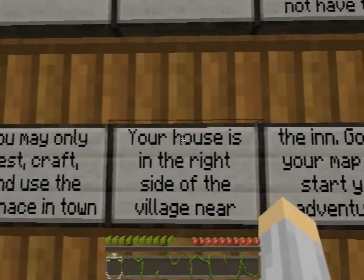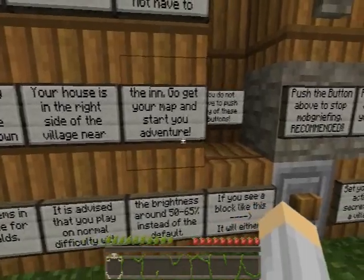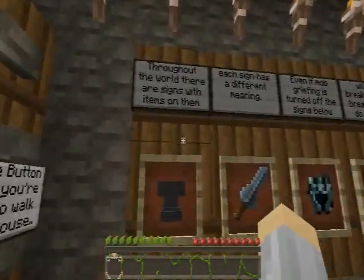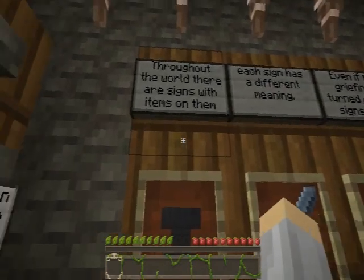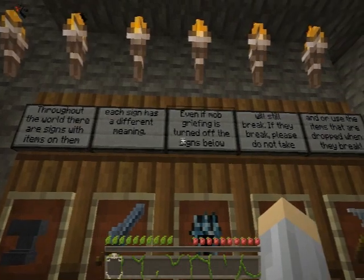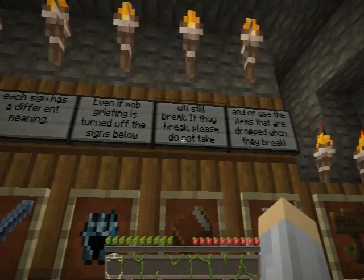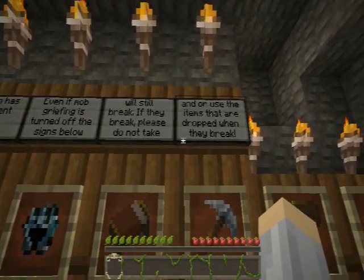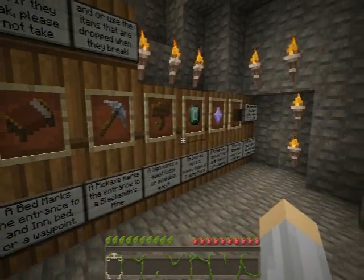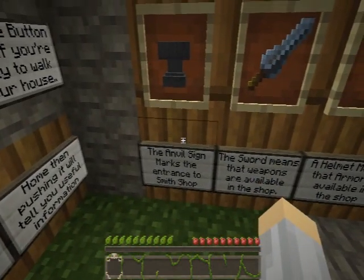Go to your house on the right side of the village near the end, get your map, and start your adventure. Throughout the world are signs with items on them — each sign is different. Even if mob griefing is turned off, the signs below will still break. If they break, please do not take or use the items that are dropped.